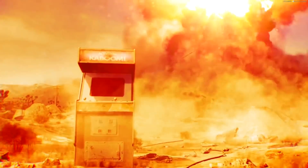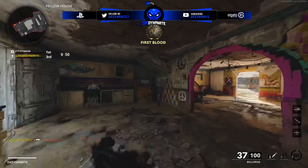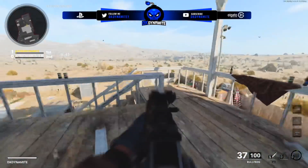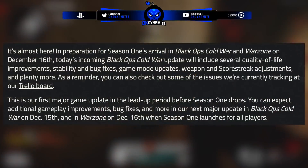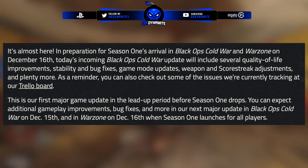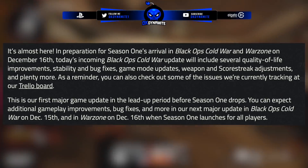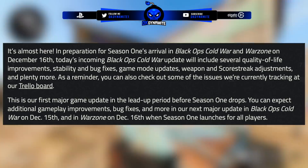Now let's get into the patch notes for this Black Ops Cold War update. According to the Treyarch blog post, in preparation for season one's arrival on December 16th, today's update includes several quality of life improvements, stability and bug fixes, game mode updates, weapon and score streak adjustments, and more. This is their first major game update before season one, and they're also planning additional improvements and bug fixes in the next major update on December 15th — a day before season one launches.